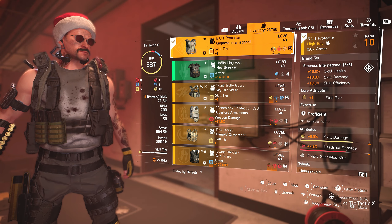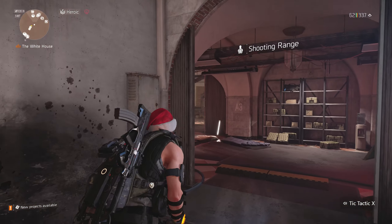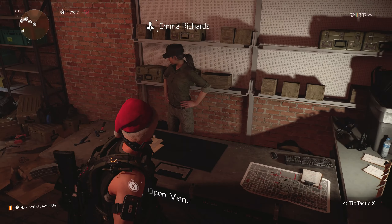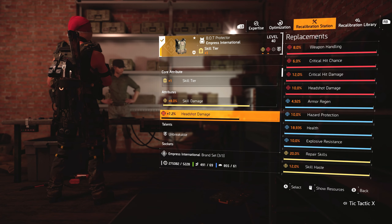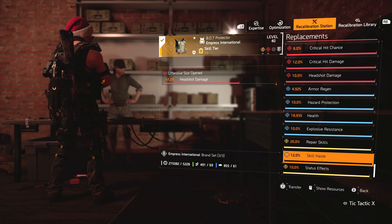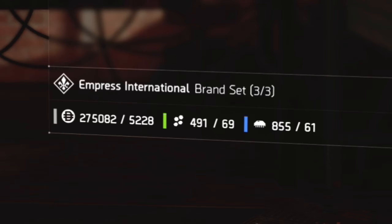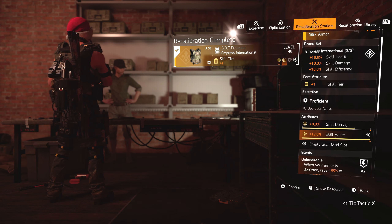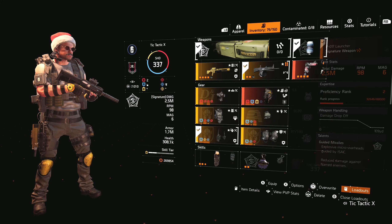Let me show you how to do that. I have skill damage and the talent I want — so let's go. You can do this at the recalibration station right here in the White House. I'm going to recalibrate my chest piece: go to the chest piece, and I want to change that headshot damage to skill haste, because skill haste would be the most beneficial. It does cost some materials and a little bit of money, but the more you play, the more you'll get that stuff. And now I have a chest piece with skill damage, skill haste, and Unbreakable — this is perfect for this build.